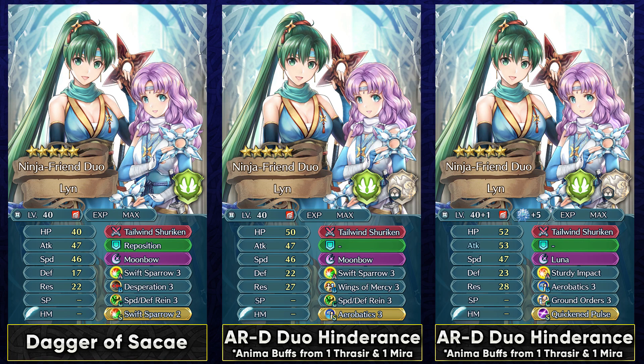For her build, she already comes with a pretty nice base kit — you just have to replace the slot B. That shield skill isn't really all that good. You could run Desperation because she is a quad attacking unit and she doesn't have much bulk, so Desperation is pretty much her best slot B option. You could run Swift Sparrow in the sacred seal as well, and Moonbow is quite fine since it triggers on her brave hit. She can also be used in Aether Raids defense as an enabler for Duo Hindrance structure, and as a flying unit she has access to shenanigans like Ground Orders, Aerobatics, and Wings of Mercy.